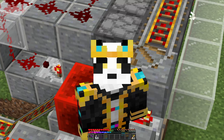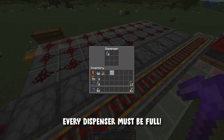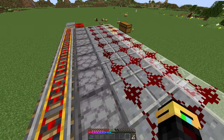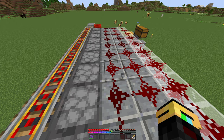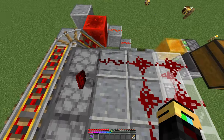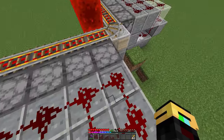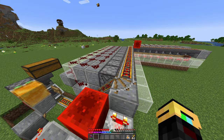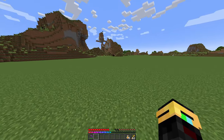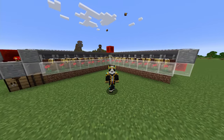The only thing left is to go around and manually fill all of these dispensers with water bottles. If you have a couple that have reached max output and haven't fired yet, all you need to do is take the redstone out and then replace it and everything will go back to normal. Once everything's full and everything looks good, just continue breeding your bees until you have enough to fill all the system.